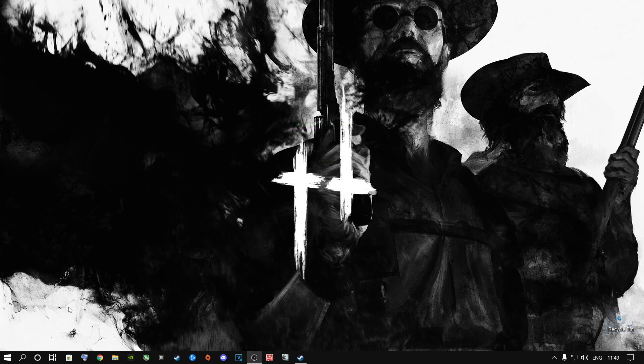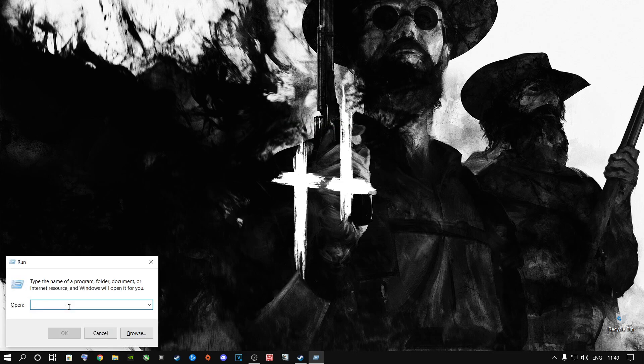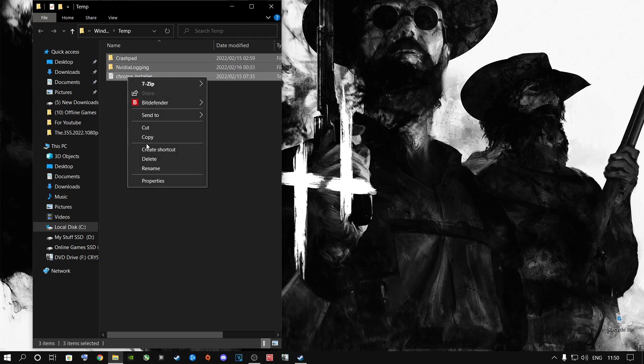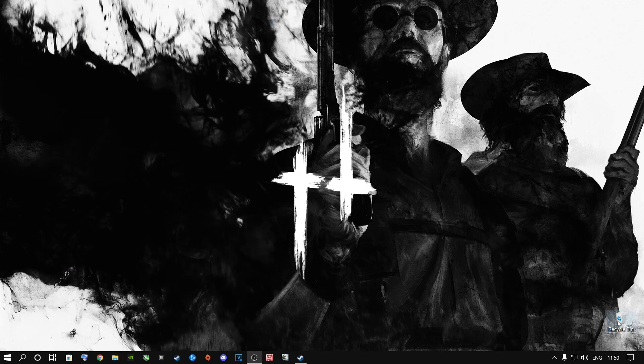The next step is the exact same thing. Open up the Run tab again and this time type in Temp only, and press Enter. You might have a lot of stuff inside here again. Press Ctrl+A, highlight everything, right-click and say Delete. Then go to your Recycling Bin, Empty Recycling Bin, and say Yes.